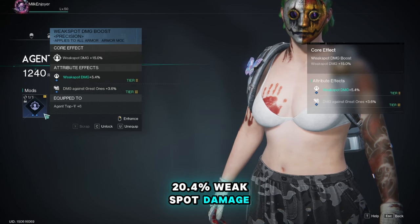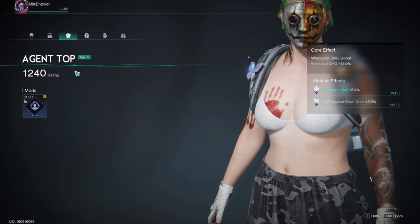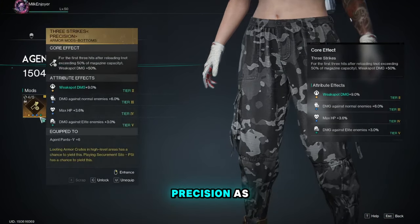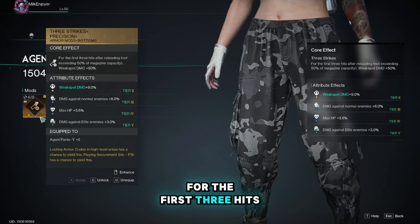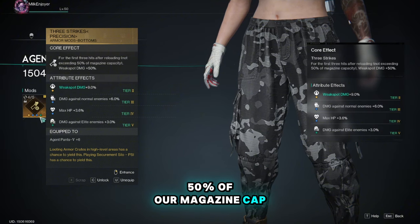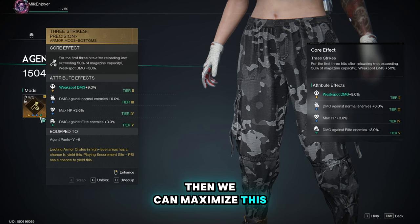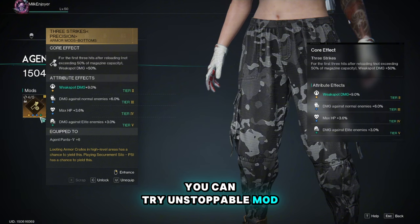For the top armor, I'm just using weak spot damage boost precision type to get an additional 20.4 percent weak spot damage and 3.6 percent damage to great ones. For the bottom, we are using the three strikes precision mod, which gives us up to 50 percent weak spot damage for the first three hits after reloading, as long as we don't exceed 50 percent of our magazine cap. Since I have six bullets max, we can maximize this attribute for our first three shots.